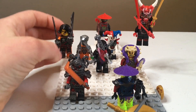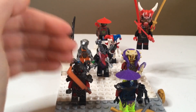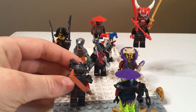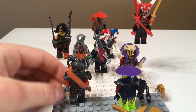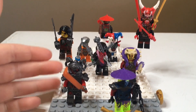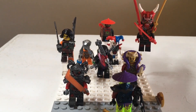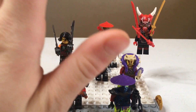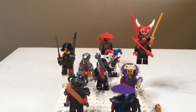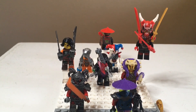For Skybound we have that one lady — I forget all these people's names — but she's a pretty nice character. I have her flying, like trying to attack somebody. Then for Hands of Time we have a snake warrior general, which is cool. I don't have any of the main bad guys or I would put them in. For Sons of Garmadon I have Mr. E, I think that's what he is, with one of those masks that come with everything — a pretty cool character.